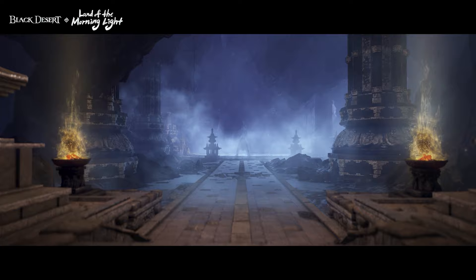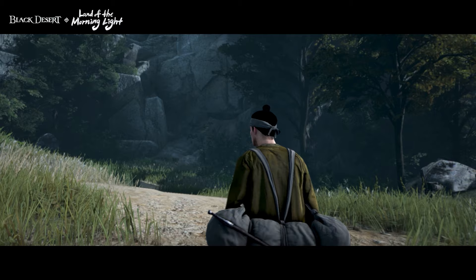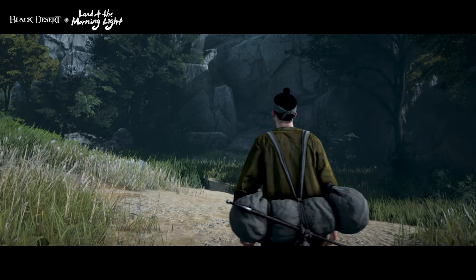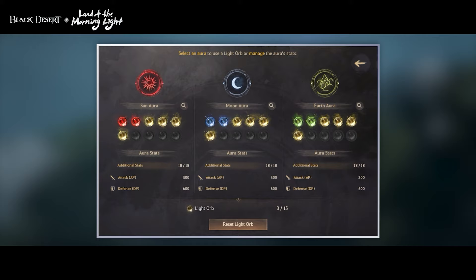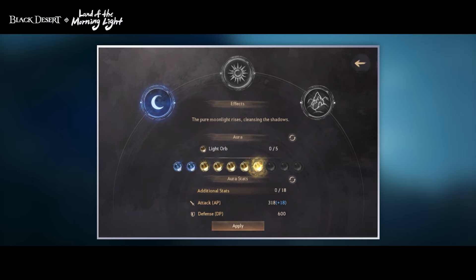With the new main questline also comes a completely new way to play Black Desert. For The Land of the Morning Light, there are no monster zones to run around in. Instead, the Black Shrine has been added. In this mode, you'll use Light Orbs to adjust your attributes and stats as you take on some of the most challenging fights Black Desert has to offer. The orbs you receive from completing the main questline will be of vital importance for those worried about their gear.